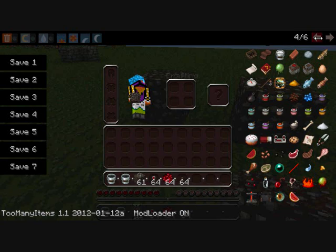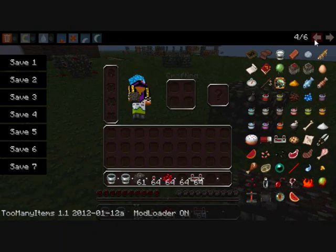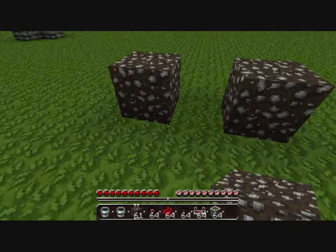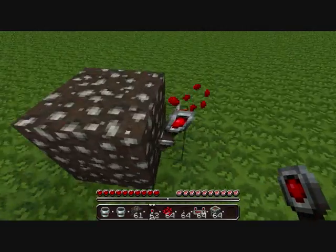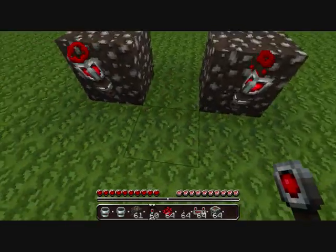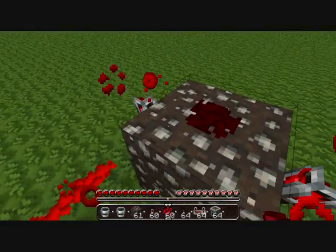If you find one, there. We need some dispensers too, and of course arrows later. We need to put redstone torch like that — redstone, redstone, redstone, redstone, yeah.